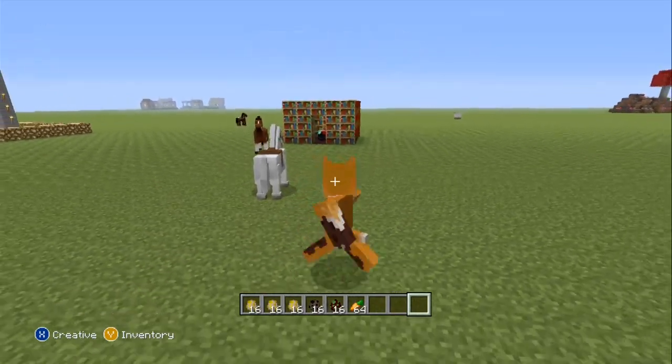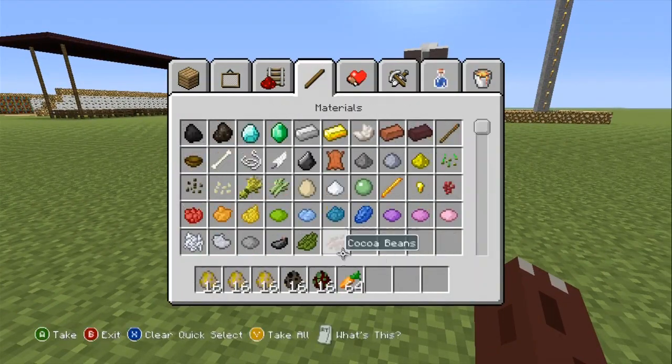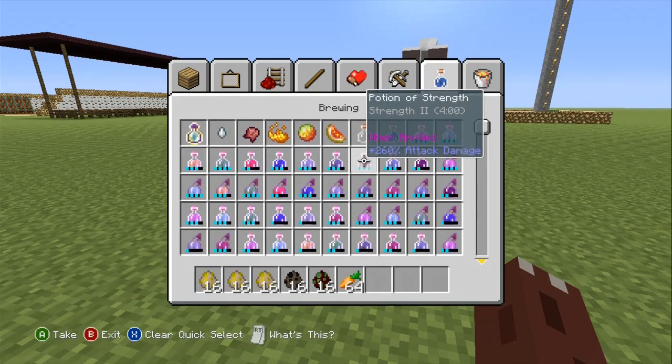Dismount — you have to use the right stick to dismount. So there you go. And from there you could actually give them armor as well, so that if there's any mobs attacking you, at least the armor will actually help them out.